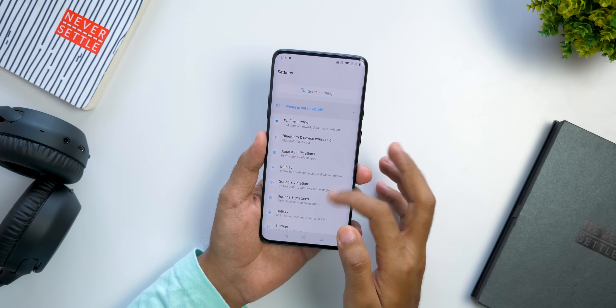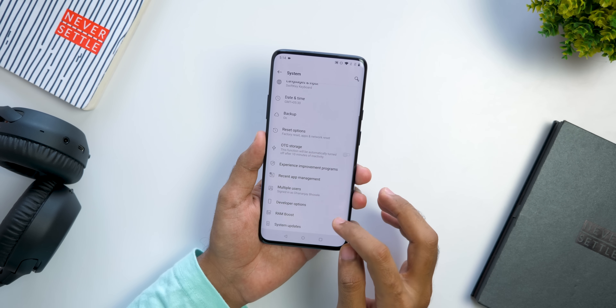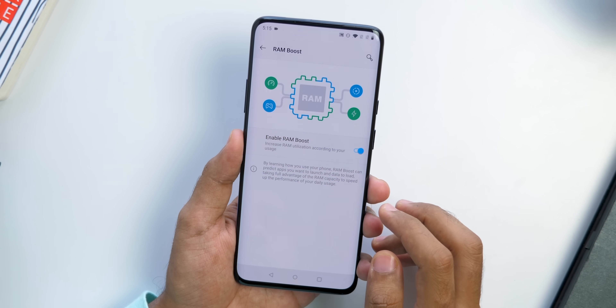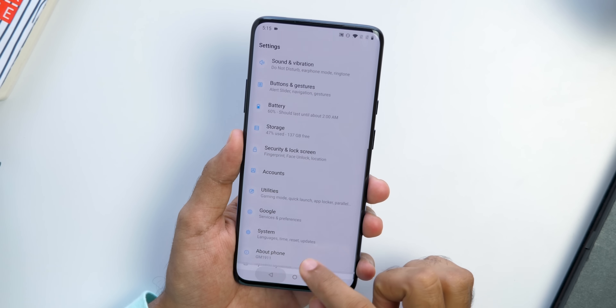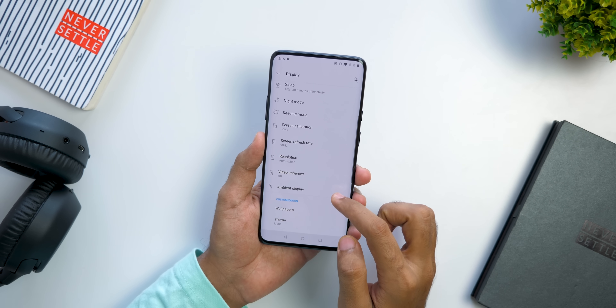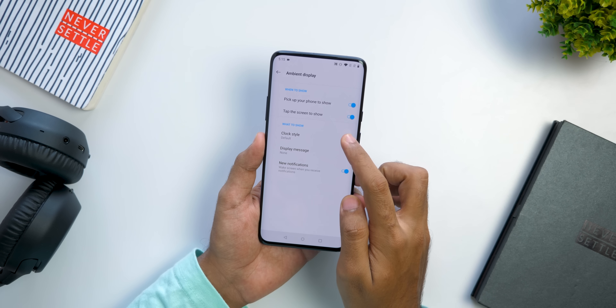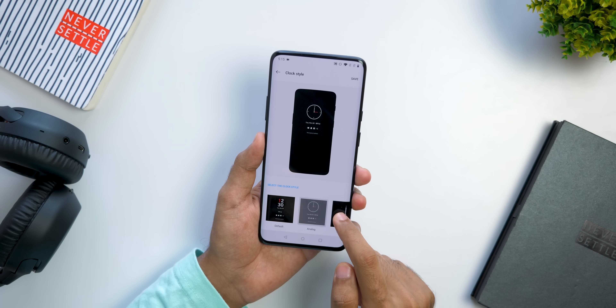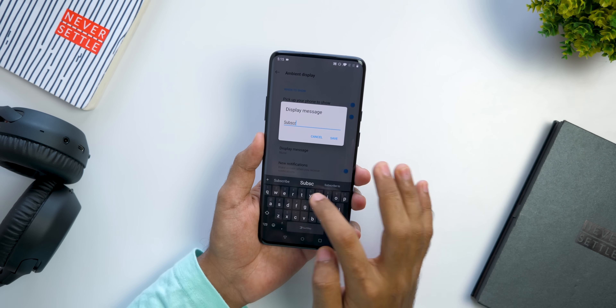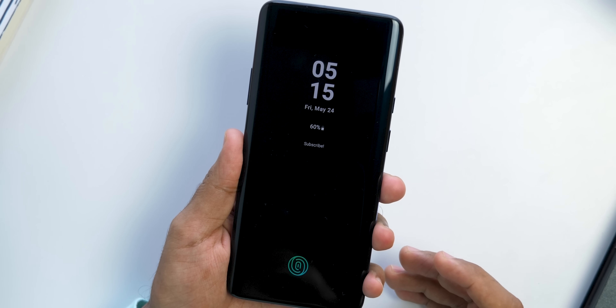Enable RAM Boost by going into System and then RAM Boost to get the best app load times on your OnePlus device, since these devices come with 6GB, 8GB, or sometimes 12GB of RAM. You can also change how the ambient display looks by going into Settings, then Ambient Display, and customize it to your preference. You can even add a custom message — for example, asking people to subscribe to your channel when you show off your new OnePlus 7 series device.